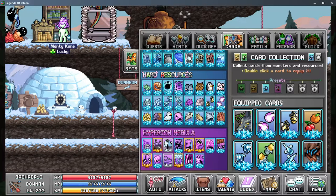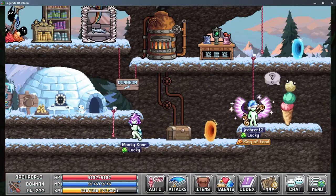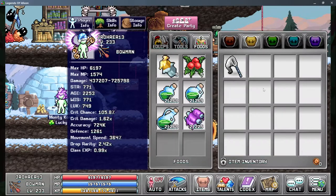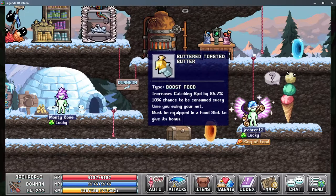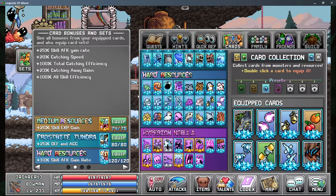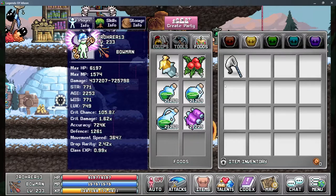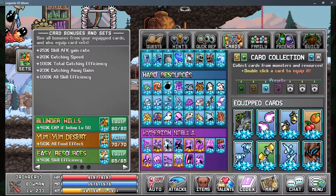I card-packed most of these and premiumified them. The card set you have access to also matters — in my experience having both boost foods made it so that the Yum Yum Desert effect actually beat out hard resources. If you don't have hard resources done, don't fret. And even without boost foods, Yum Yum Desert is quite comparable to hard resources once you start getting into higher AFK gains. Skill efficiency was always a little bit worse for me, but there might be breakpoints where it's better for you.